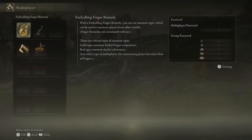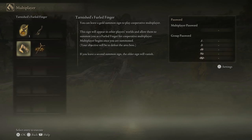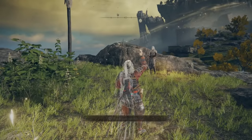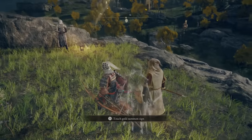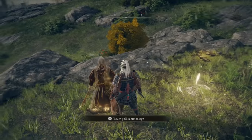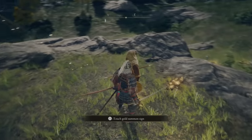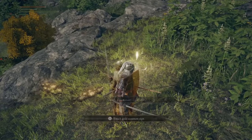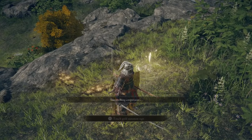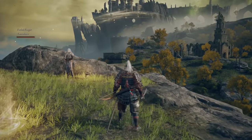After you type that, if you want to join your co-op friend, you're going to click on the Tarnished Furled Finger and place a summon sign on the ground. If you want to host the game and have your co-op friend join you, you're going to click on the Furlcalling Finger Remedy, and it will display all of the summon signs using that password. And if you didn't type a password, it'll show a bunch of different summon signs of co-op partners to choose from. Just touch the gold summon sign when it gives you the option to, and it'll allow your co-op friend to be summoned and join your online game.